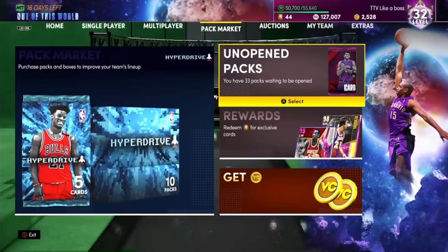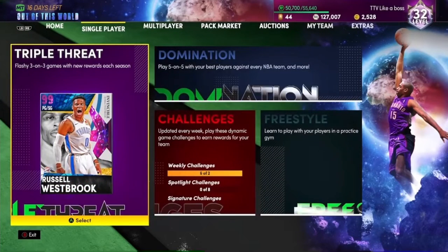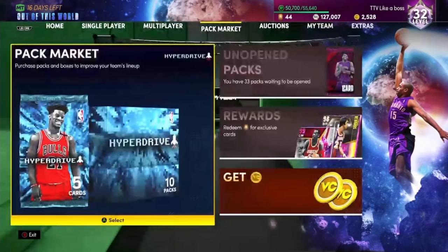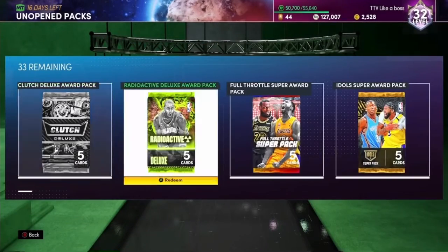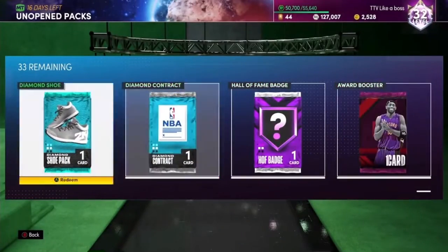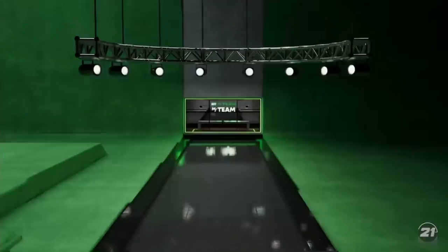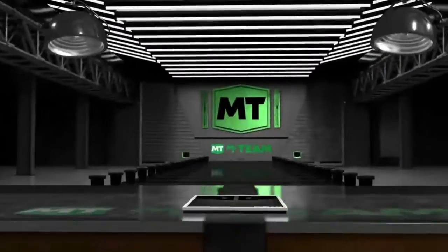What's up everybody, it's KT and today we're doing a pack opening. I just finished Domination — the new best-of Domination — and got a ton of packs to open. We're going to get straight into it. Starting with the diamond contract because obviously we know what we're getting out of here: diamond contract.